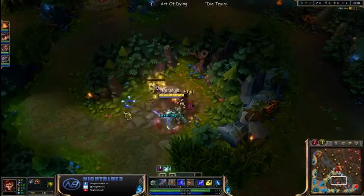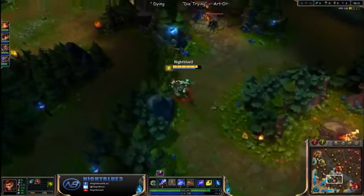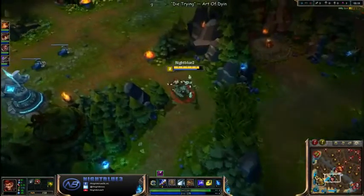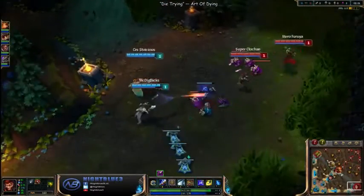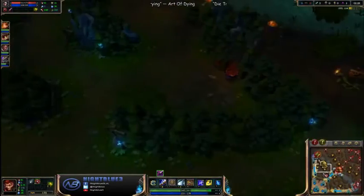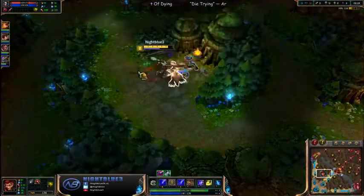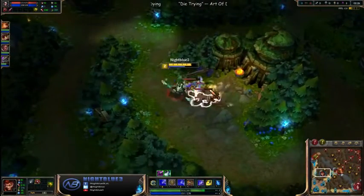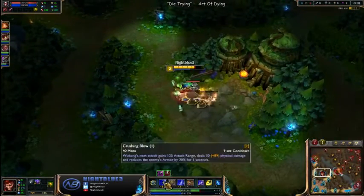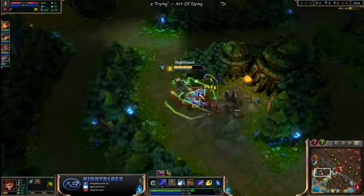Alright, so I started my E here for the attack speed. I'm gonna get my Q second. I'm hoping they started blue and they didn't take my blue because they might have — I wasn't paying attention. An auto, Q, and then E. The reason you do that is your Q is an auto attack reset so you get an extra auto off, and then your E does more damage since it's an armor shred if you use your Q first.